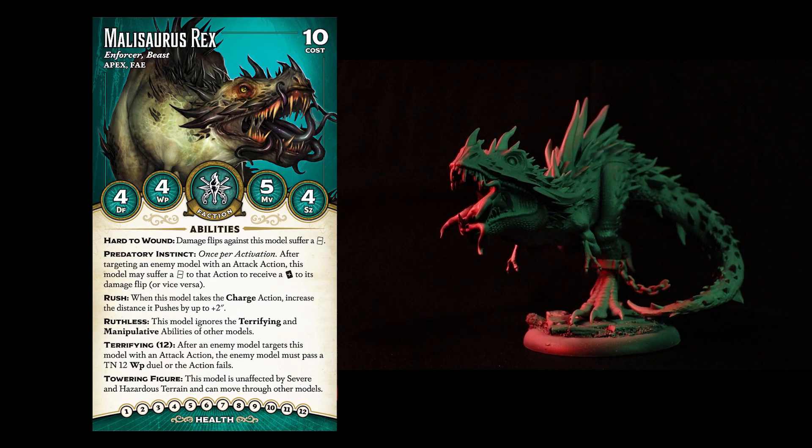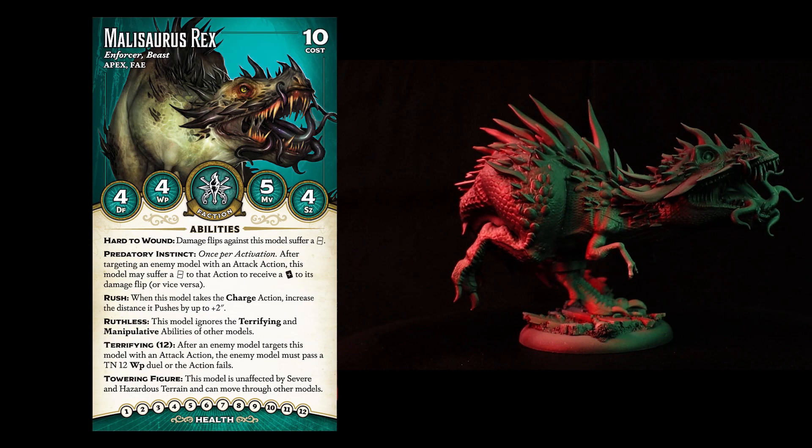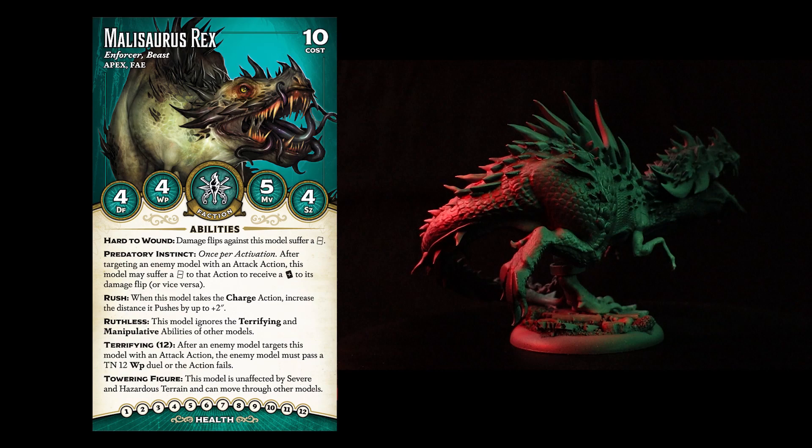Some key abilities are Rush, which makes Rex a bit stronger when charging by adding 2 inches to its push. It has a huge terrifying 12, so your opponents better bring models immune to terrifying, and with Towering Figure it can move freely through severe and hazardous terrain and also through other models.